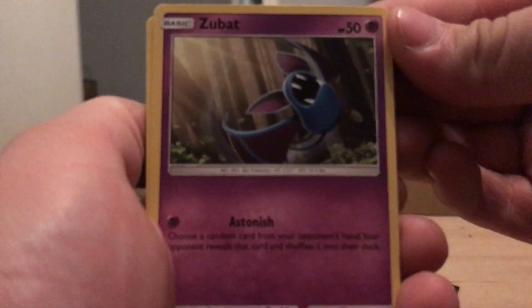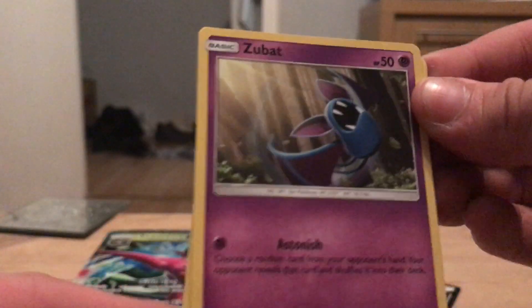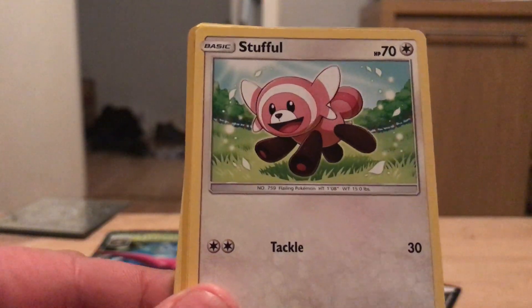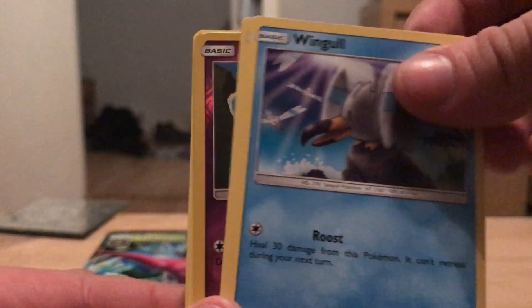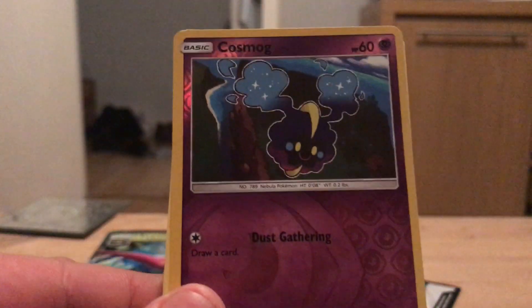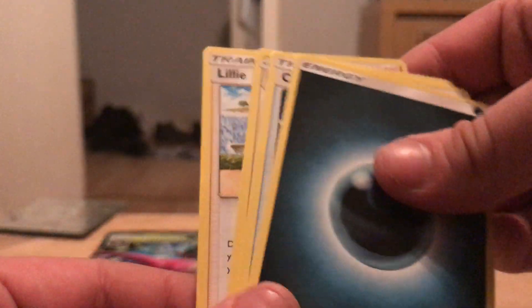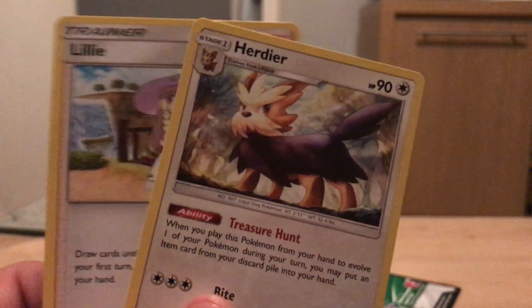I'd love to do a Shining Legends video, if I can get my hands on some of that stuff that'd be pretty cool. But yeah, Sun and Moon Base — what can we get in here? It starts off with a Zubat, Popplio, Stufful, Wimpod, Dratini, a reverse Cosmog, and a Stoutland regular rare, Darkness Energy, Crushing Hammer, Herdier, and Lillie.